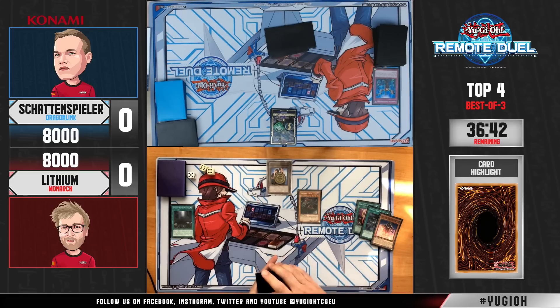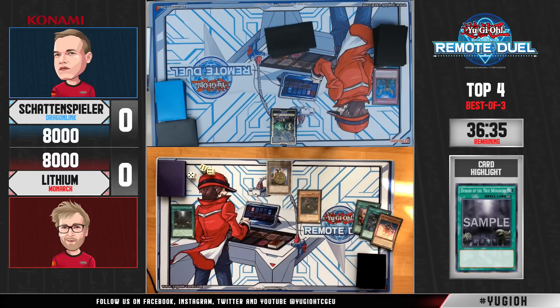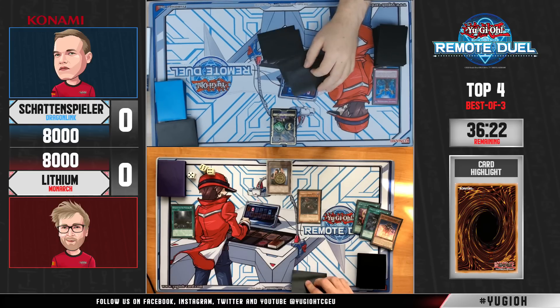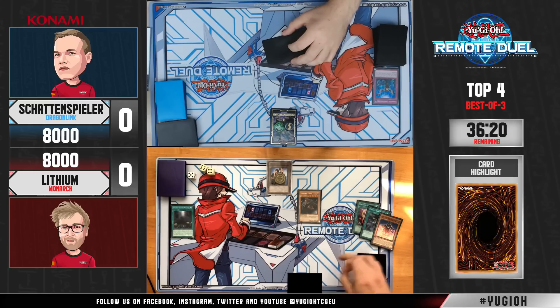But instead it's Vanity's Fiend! This is what Schattenspieler was absolutely terrified to be looking at. It's what is probably going to put an end to this game already — it is absolutely scary to be facing. There are very few outs in the game itself, especially in a deck like his, and not only did he already use his copy of Impermanence, which is the natural out in his deck.